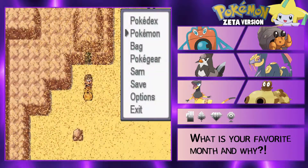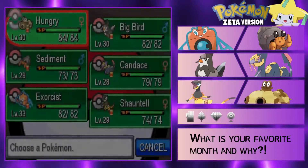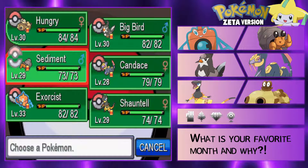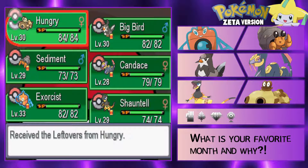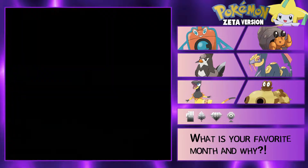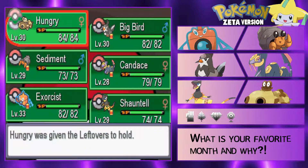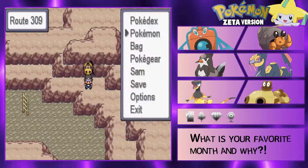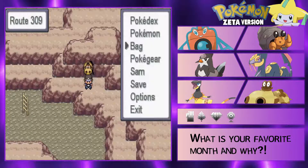We're gonna make it through this cave route here. I got some repels with me and we're gonna see what's on the other side. Maybe we can get some new encounters because I like my team currently, it's just we have two electric types and we're not very diverse in our typing. So maybe if we can find something else, that would be pretty good. Alright let's get through this route, let's go.